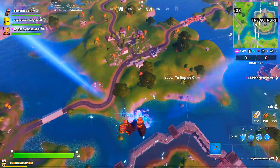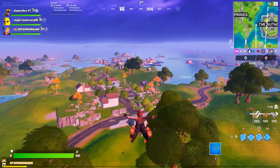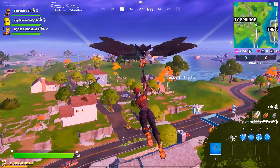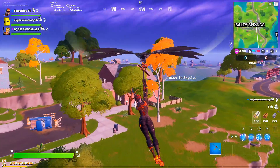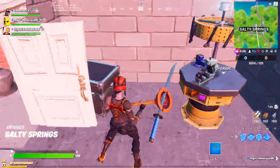Welcome to Fortnite Event! Today we'll talk about the challenge where you have to upgrade a weapon at Salty Springs. This challenge will be super easy in Team Rumble since you spawn with materials, so you don't need to collect any other materials. Just land here directly.